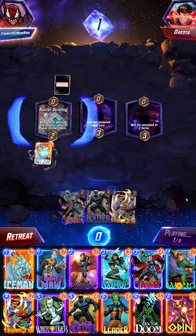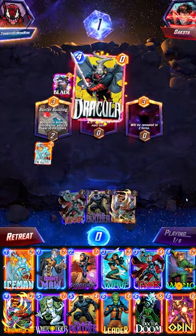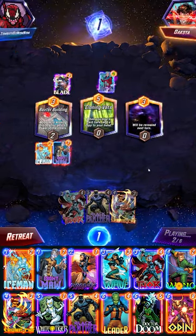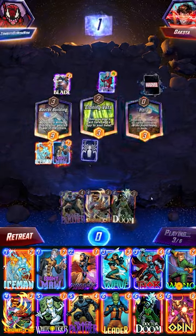Got another Wong Revealed deck here. This time we're focused on Thor. Gonna start it out with Iceman. They play Blade and discard their Dracula. Follow up with Collector and Cloning Vats as we get Ebony Maw down on the left.